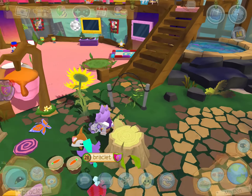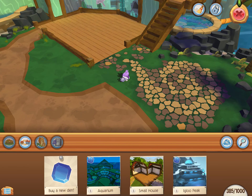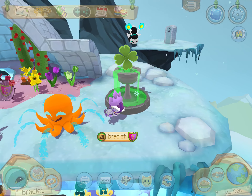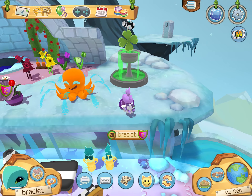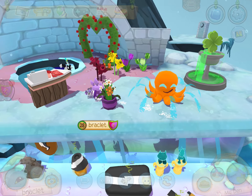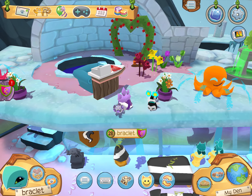Now let's go to my next house — that's my igloo peak den. We are now inside my den and I have this cool fountain. I forgot to change it but soon I'll change it for a summery one. I have this octopus sprinkler, I have some flowers, and I have this tiny thing.